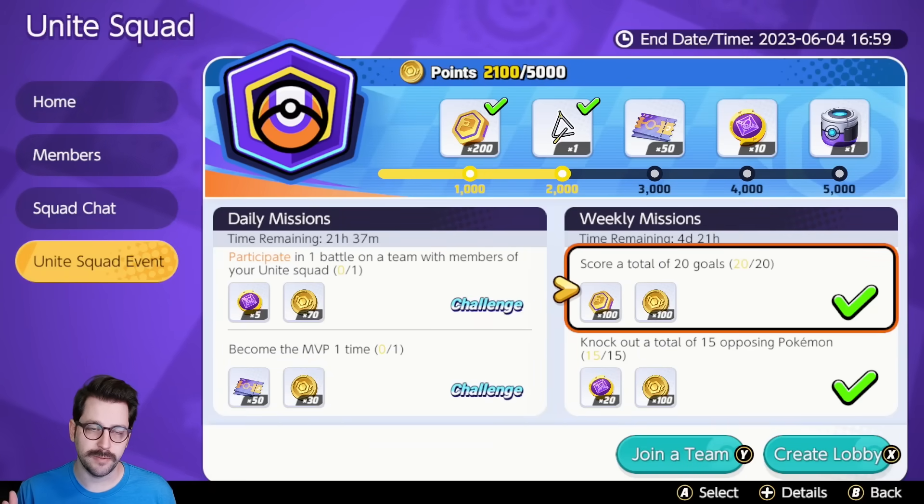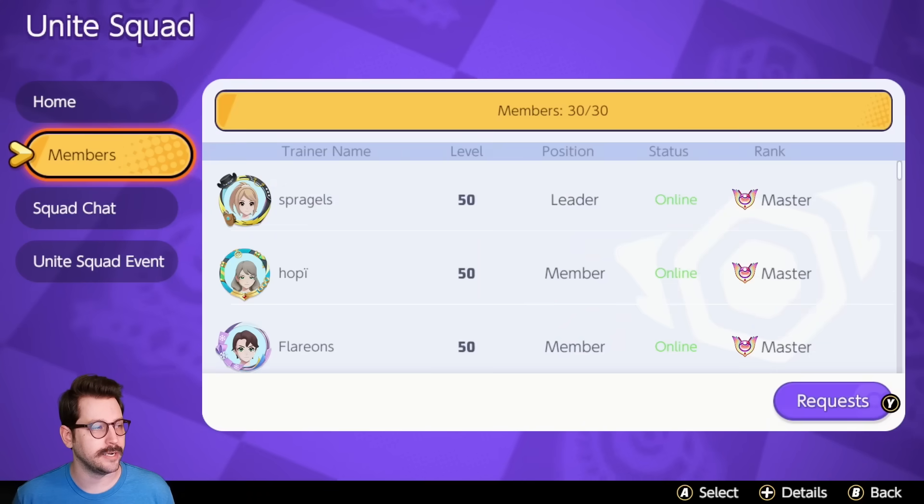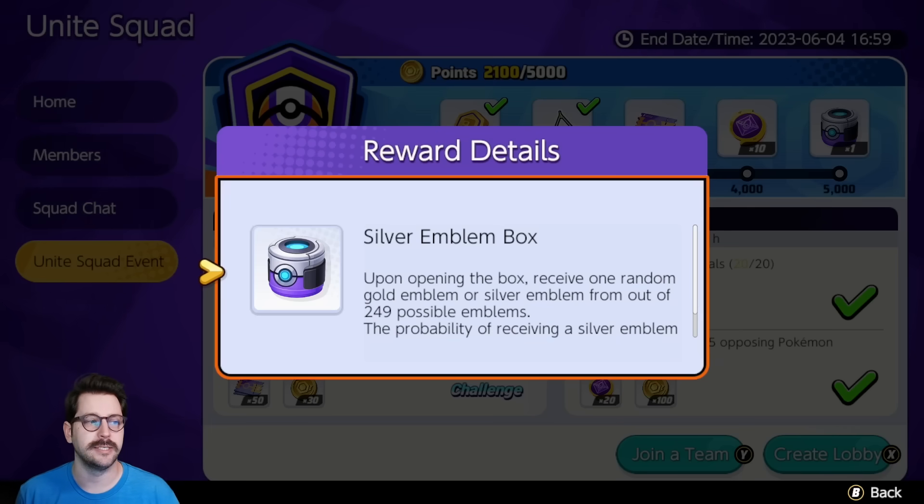Another way to earn boost emblems is through your Unite Squad events. You can log in, head to the Unite Squad event, and your squad can together rank up, earn all of these points, and unlock a silver emblem box which will give you a silver emblem. Every once in a while, a gold emblem will pop out of it. You can get that once a week.